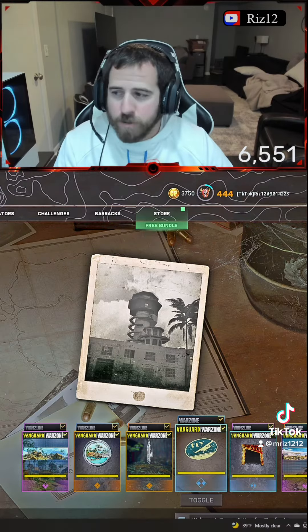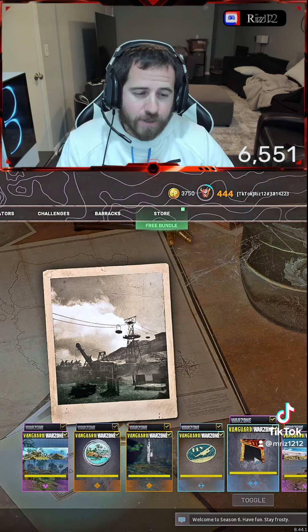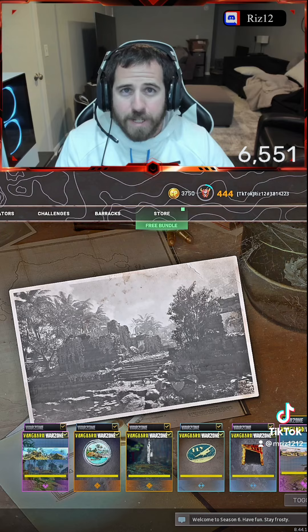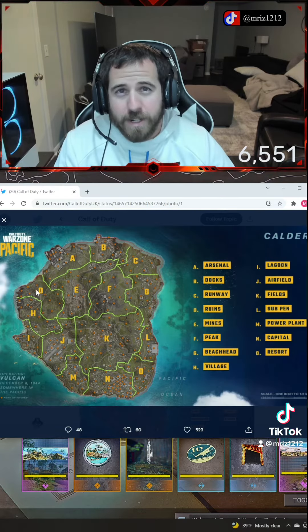This one's clearly our airport — I'm assuming that's going to be the airfield. This is clearly the mines; you can see the Vanguard symbol there, and the mines are located west of the peak — that could be a crazy drop spot. And the last one, these are clearly the ruins, which you can see are a little bit north of the village on the west side of the island.